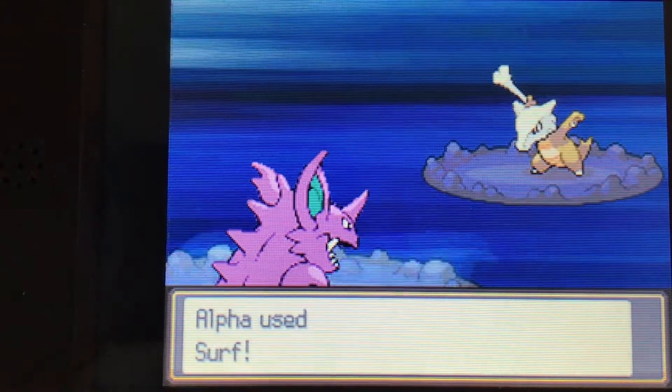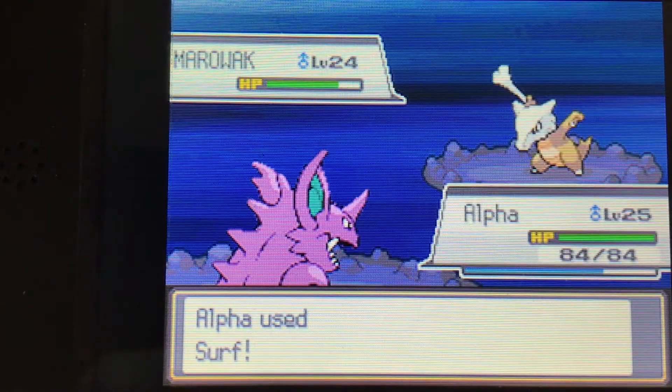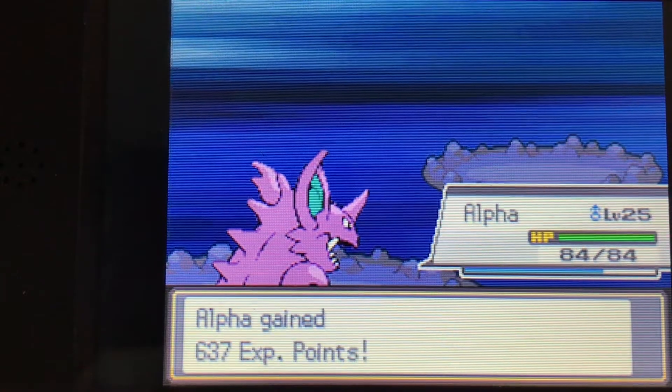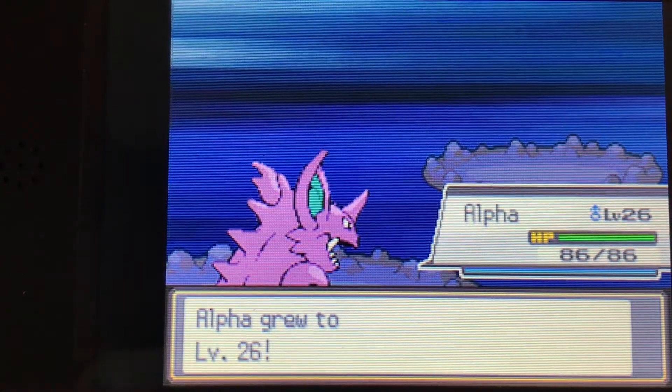This guy here has a Marowak, which is the wrong form of Cubone. We're going to just try to surf — we one-hit it, that's awesome. We're going to be careful because it has an advantage over Alpha with its ground-type moves.